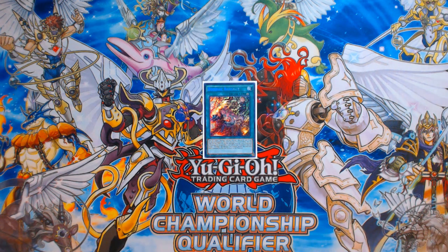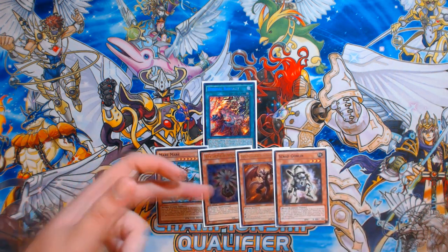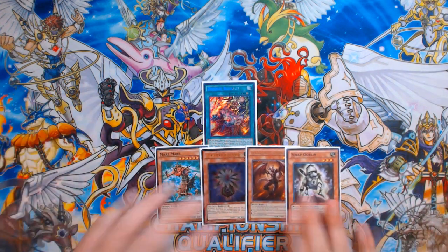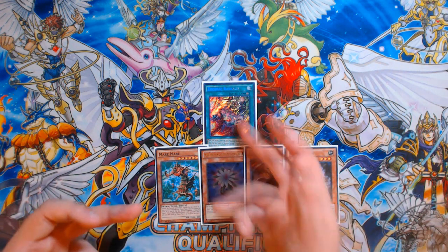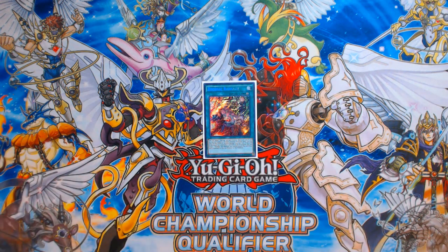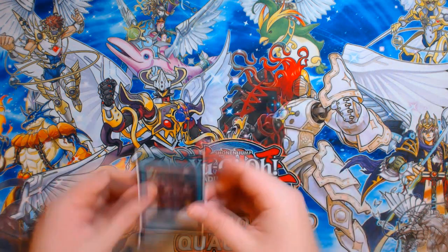Now I don't know if this is anything that's going to be decent in an actual Zephyra deck once Nationals rolls around, but it is at least something to consider. It does require you to play four essentially bricky cards: Scrap Goblin, Mare Mare, and Glowbulb. You don't have to play Farfa, but I think you probably should because it makes your Beatrice into another defensive card on your opponent's turn. You can draw any of these cards except Mare Mare, as long as you have Zoo Barrage, and still perform the combo.